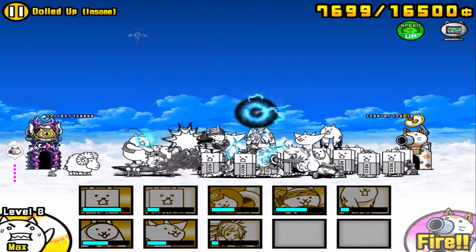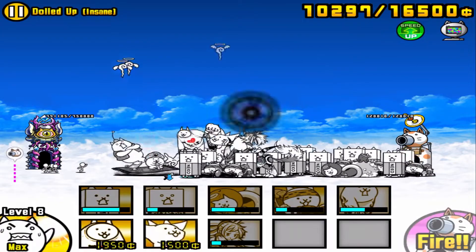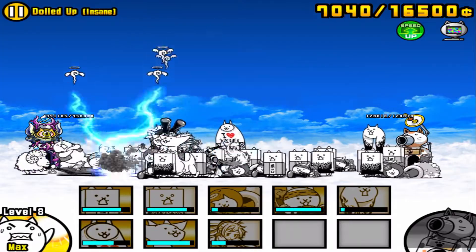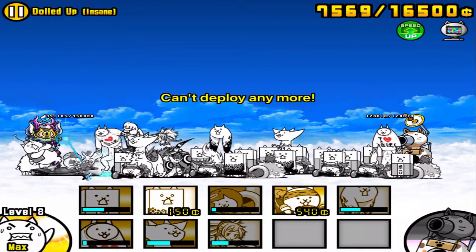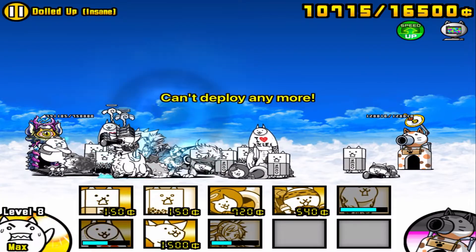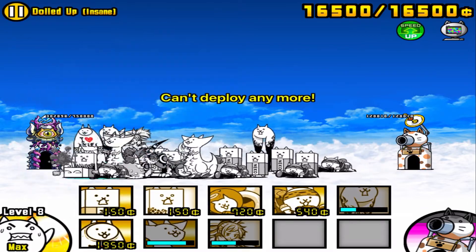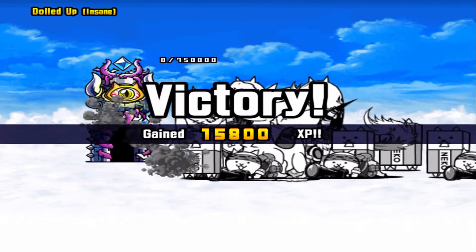If you have any sort of anti-wave properties or ubers that are good against floating enemies, that is what you'll need. Otherwise, if you don't have Octo Cat or any good anti-wave units, I don't think you can win. Octo Cat carries the stage — I stalled in the beginning, got a bunch of money, then just turned the cat computer on and won without doing anything. My strategy was simply to use Octo Cat. If you don't have him, you'll need either an overpowered anti-floating uber or something with anti-wave properties.